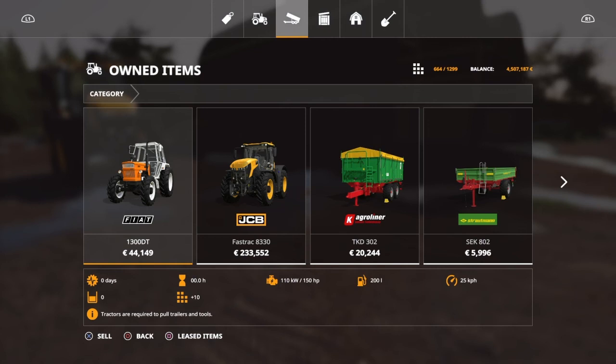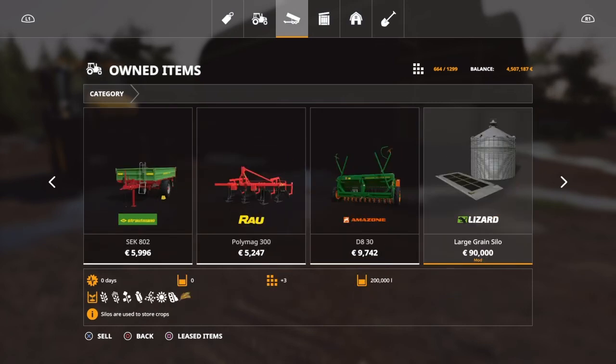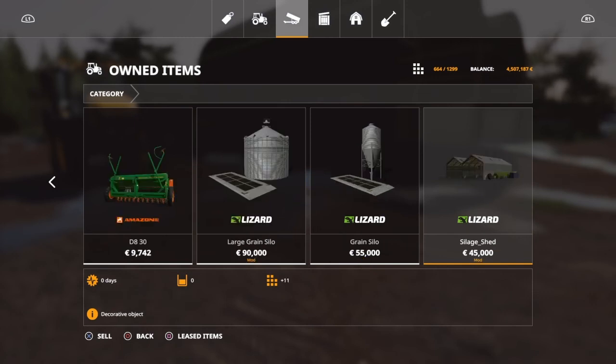The slot count is 664 with the other equipment I have, but you are going to start this map at 632 slots across all three starting modes - new farmer, start from scratch, or farm manager. It doesn't matter which way you start, you're going to have 632 slots. You'll have all the starting equipment, and you're also going to have a large grain silo, a smaller grain silo, and a silage shed - only one.